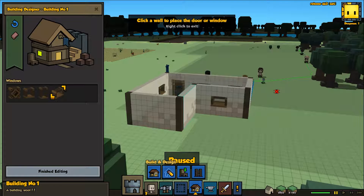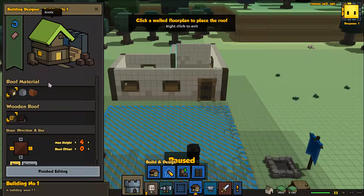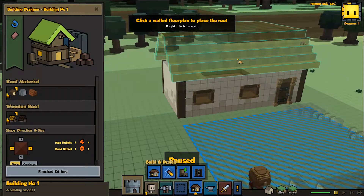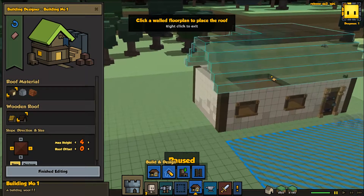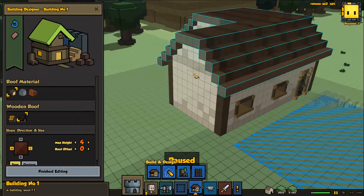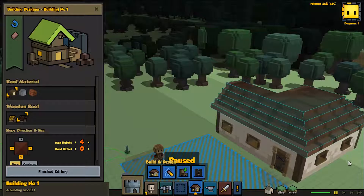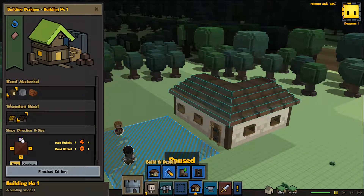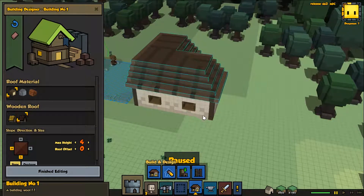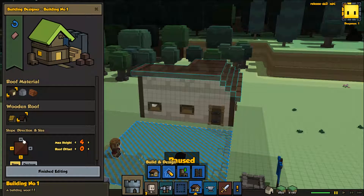Yeah, I think that looks good. Then we are going to want to grab some doors — we'll put a door right there, and that'll be nice. Our carpenter will go ahead and make that for us. And of course, we're going to want some windows. Just a couple of slitted windows — maybe one there and maybe one there. That'll look nice. We'll get one going out on this side, one here, one there. We'll leave the back one alone, and then one right there. That'll do, I think.